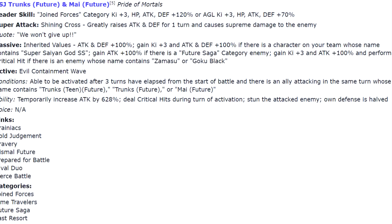They also get an additional 100% attack if there's a Future Saga category enemy, and one more 100% attack and 3 ki with a guaranteed critical hit if there's a Goku Black or Zamasu enemy. The number one thing I thought of immediately is Future Super Battle Road. Every enemy is Future so they have 200% attack, and then the final fight has Goku Black and Zamasu - so they'd have 300% attack and guaranteed crits. With the Super Battle raise, that would be 400% attack.